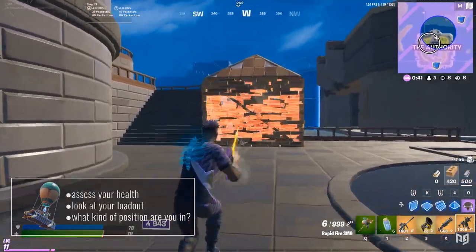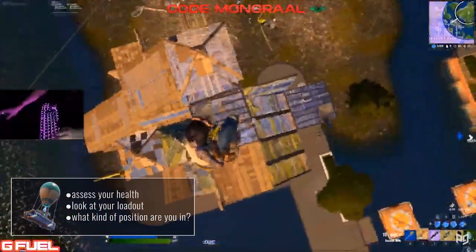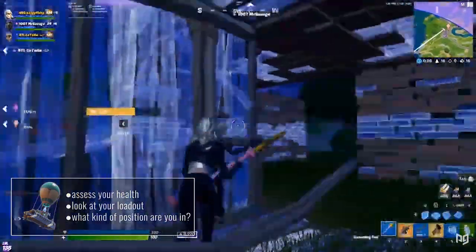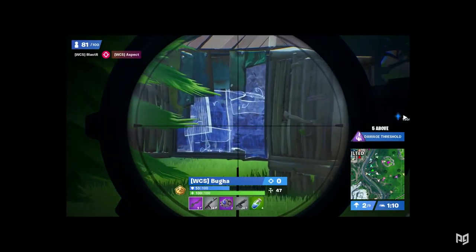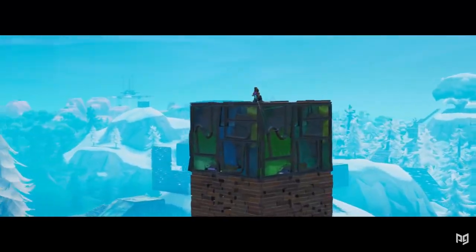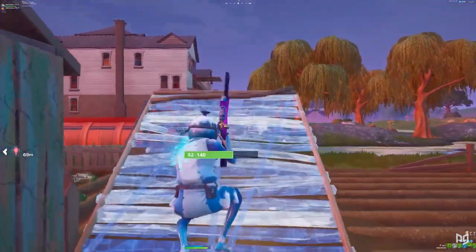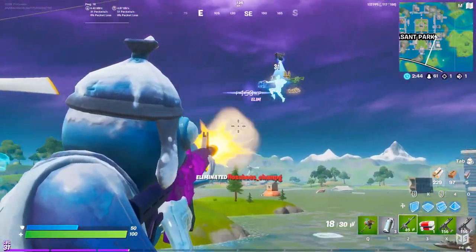Second, look at your loadout — if it's lacking in any regard, you might want to think twice before opening fire, but generally you don't have to worry about this outside the early game. And third, what kind of position are you in? Do you have high ground or easy access to it? Is the safe zone far? Are there any other opponents nearby that can third party? These are all things that we have to consider before engaging. And if all looks clear, you're good to initiate. Either start things off with a sniper or some rifle shots, but if you're using a rifle, try to get within effective range before firing — don't try to shoot from 100 meters away because at most you're going to land one shot and just give yourself up.